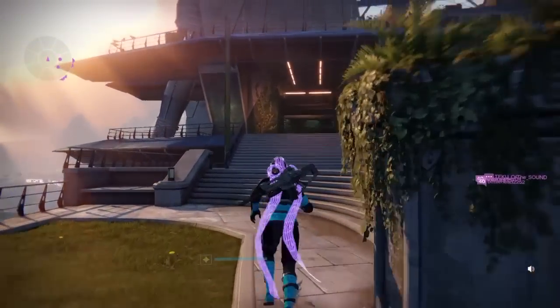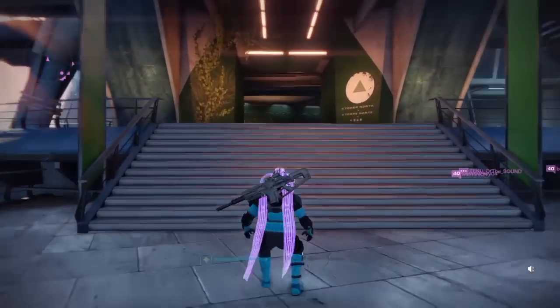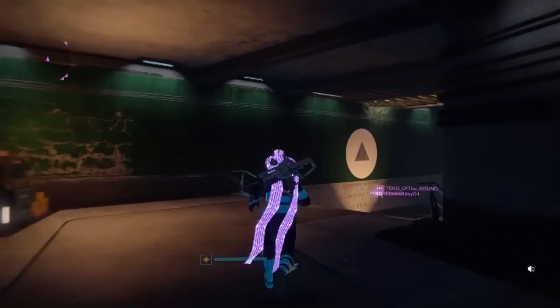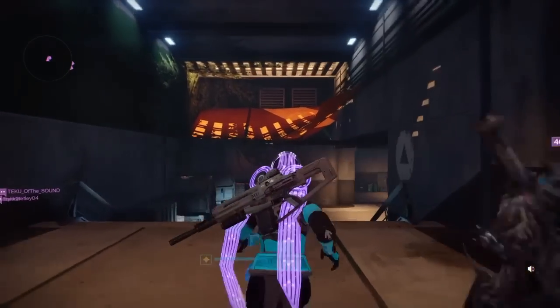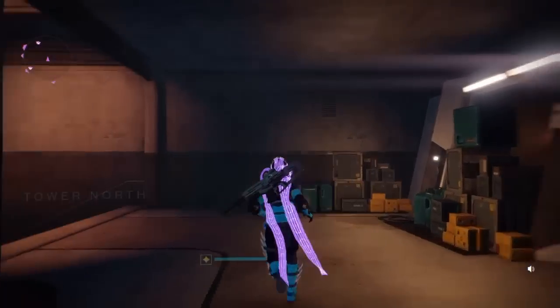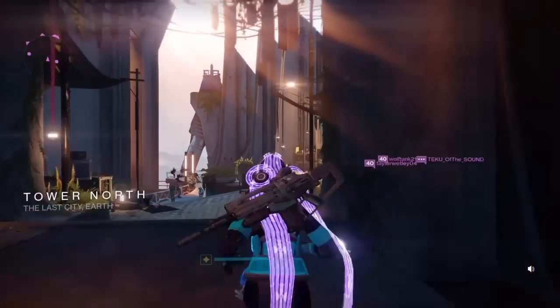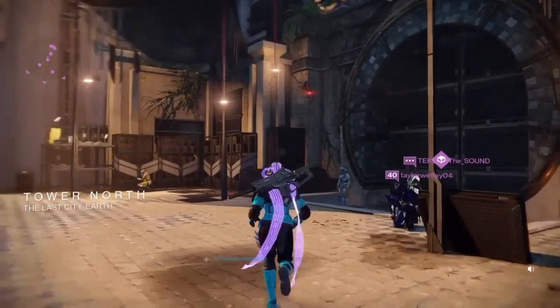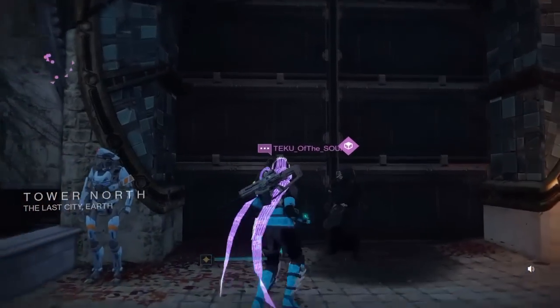Hello fellow guardians, Bolts of the place here, bringing you another episode of 'Where in the Tower is Xur - Age of the Nine.' It is the weekend of January 8th through the 10th, 2016. Xur is hanging out down in the Tower North against the giant circular door. Let's see what he's got for us this week.